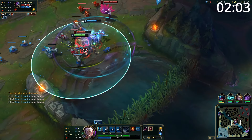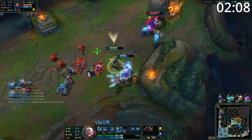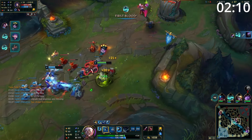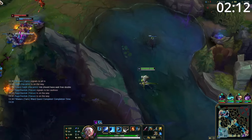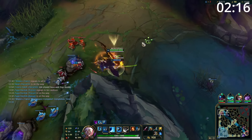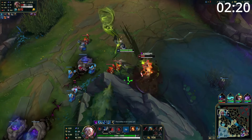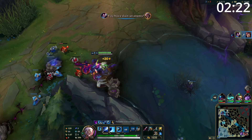Starting the game as the mid laner, your main objectives are going to be farming hard and taking good trades. Against most matchups, Yasuo can be played as a good lane bully. He pushes waves hard and always has constant all-in threat by dashing through minions. And when your Q is fully propped, your trades are amazing. Between the knockup and your Windwall to deny any damage coming back to you, the amount of damage you can put out for what you'll take is brilliant.